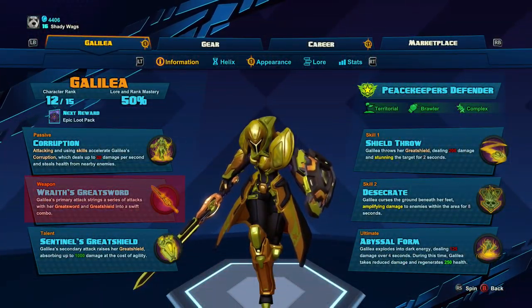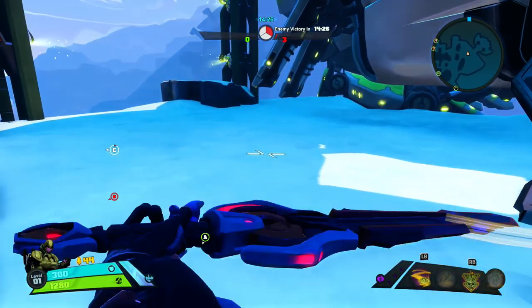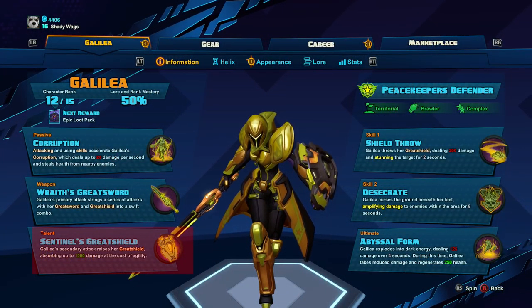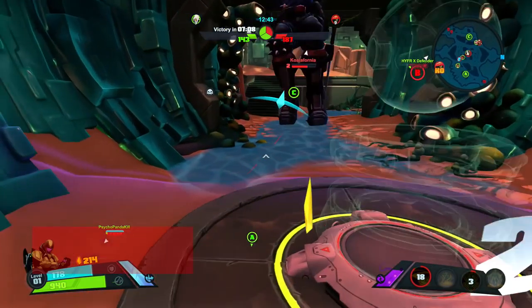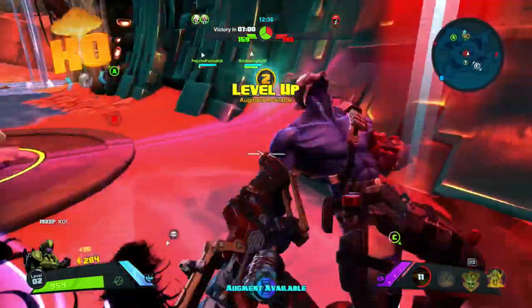Her primary attack is the Wraith's Greatsword, which is two strong strikes and then a series of quick strikes. Her secondary is her shield block, which can absorb up to a thousand incoming damage. The shield is going to allow you to push in close to enemies without taking damage, and it also gives you the opportunity to tuck tail and run if you need to.